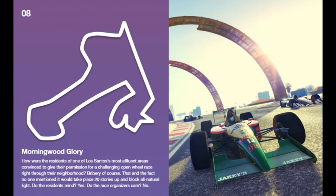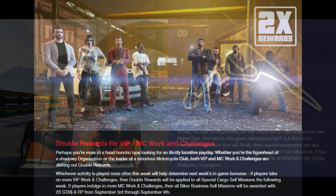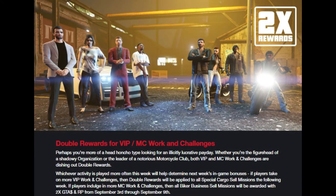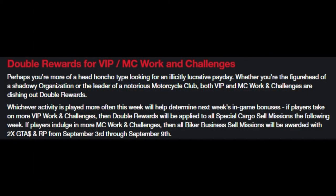Double rewards for VIP, MC work and challenges — so this is things like Headhunter and Fully Loaded, and anything that involves the interaction menu whilst in a CEO or MC club. That is going to be the money maker probably this week, along with the triple rewards in the open wheel races if you're good at them. With the VIP and MC work, you can do it in an invite-only session, which is always good.